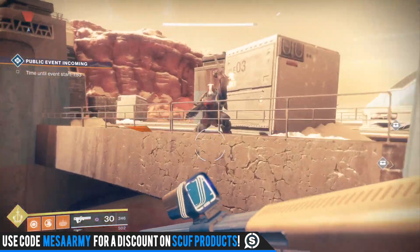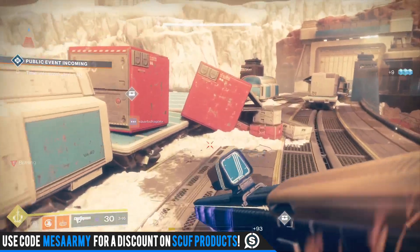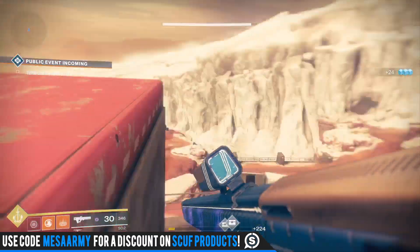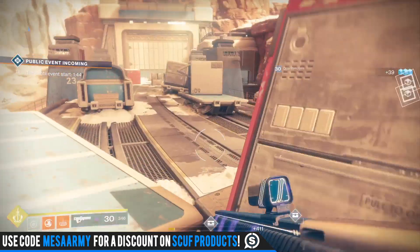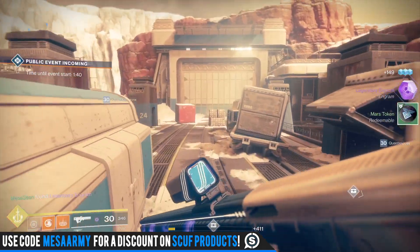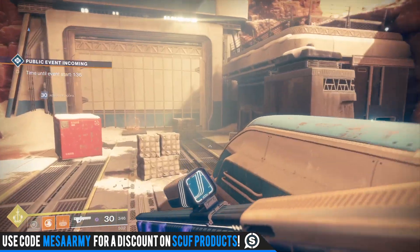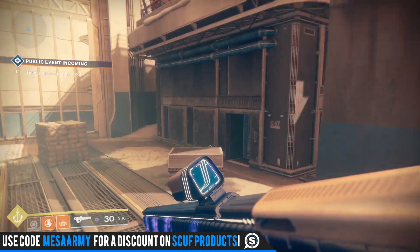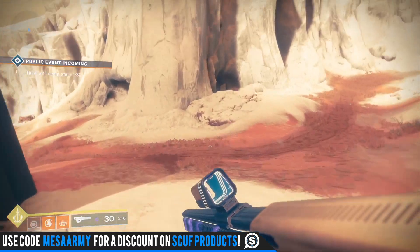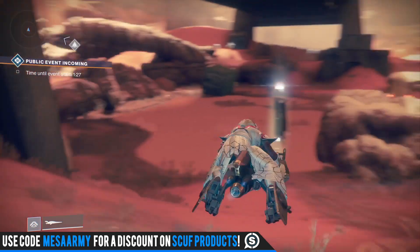Starting off we have the Borealis, the exotic sniper for PSN — that hidden perk is just a plus 20 reload speed. The Cold Heart gets two things: plus 20 stability and plus 20 reload speed. The Colony gets plus 10 magazine and plus 30 weapon size with Deeper Pockets, increasing its ammo reserves. The Colony right now doesn't hold too much ammunition, but when you make it a masterwork it's going to hold a ton.